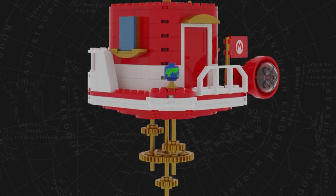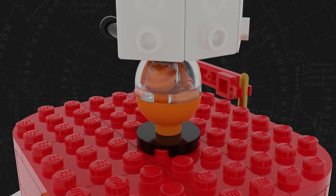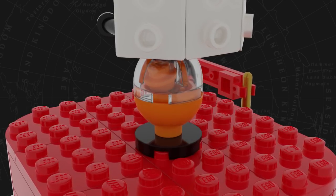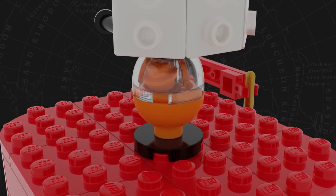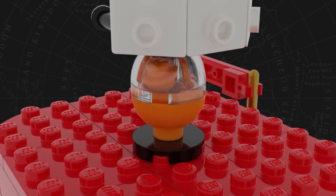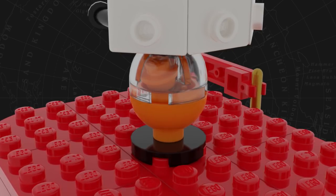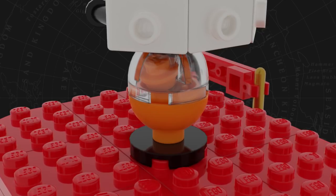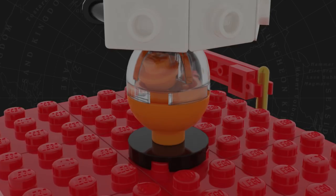I didn't really want to put the Mario map on it. In the Super Mario Odyssey game, there's this weird orange fluid stuff in a glass ball on top of the Odyssey. I honestly have no idea what that fluid is — it's probably like fuel for the Odyssey. If you know, let me know in the comment section down below. I just used a 2x2 clear dome piece to show off some orange studs in there — it kind of makes it look like some liquid. And the bottom bowl part is just an orange bowl. I was going to make that one clear, but I thought it would look pretty cool like this, and I was right.